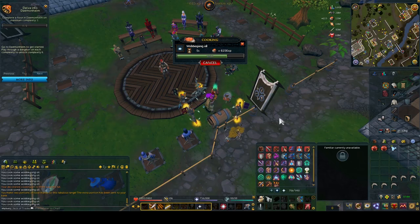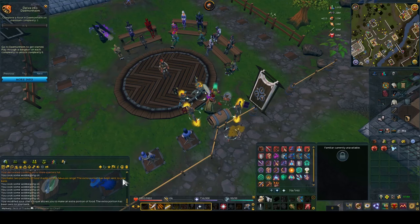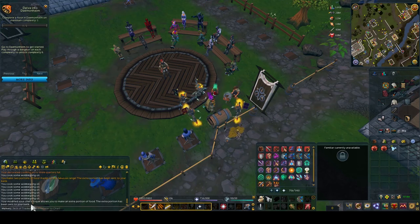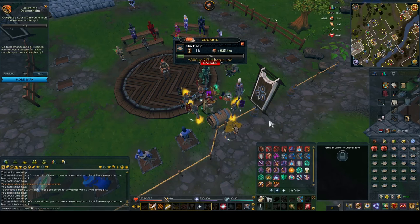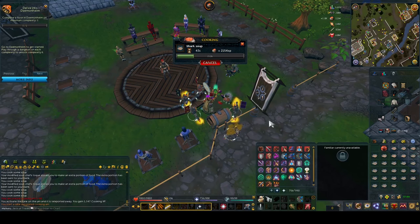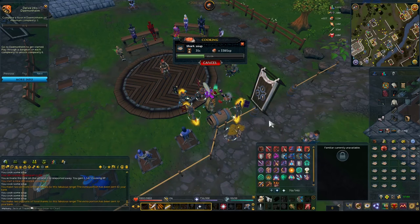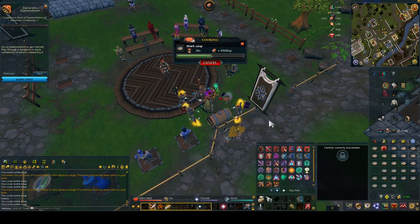When cooking your Wobbegong oil, make sure you do it on a portable range as it has a chance of making extra portions and sending them to your bank. Your modified sous chef's hat also allows you to make an extra portion of food, sent to your bank as well — so the modified hat's proc chance also works with Wobbegongs. This makes the amount of Wobbegong oil and chimes you can make even higher. The same thing applies with shark soups — the modified sous chef's hat will also give you extra procs, and the portable range also has the proc chance on shark soups. Every time you're making an extra shark soup, you're making 85 to 102 extra chimes. Definitely use the portable range whenever you can.